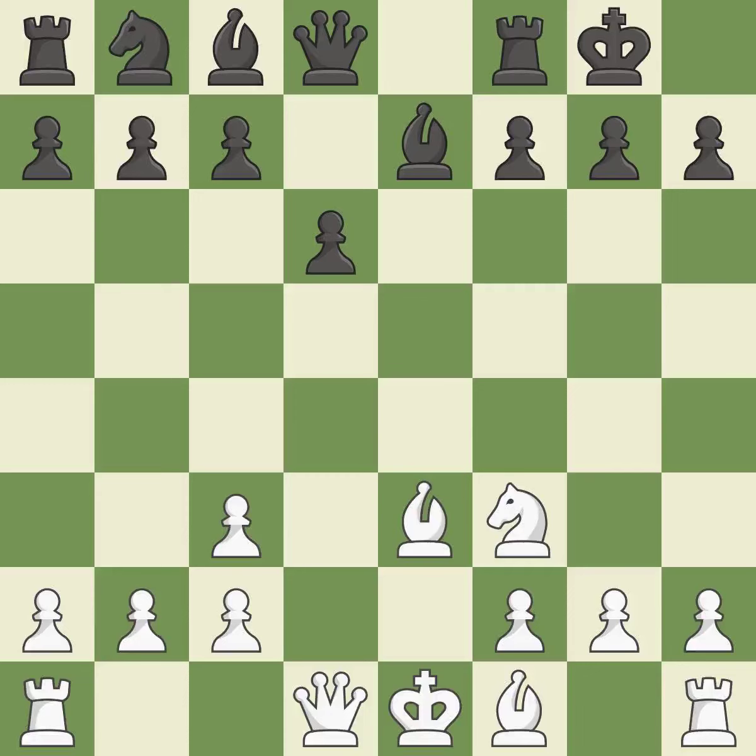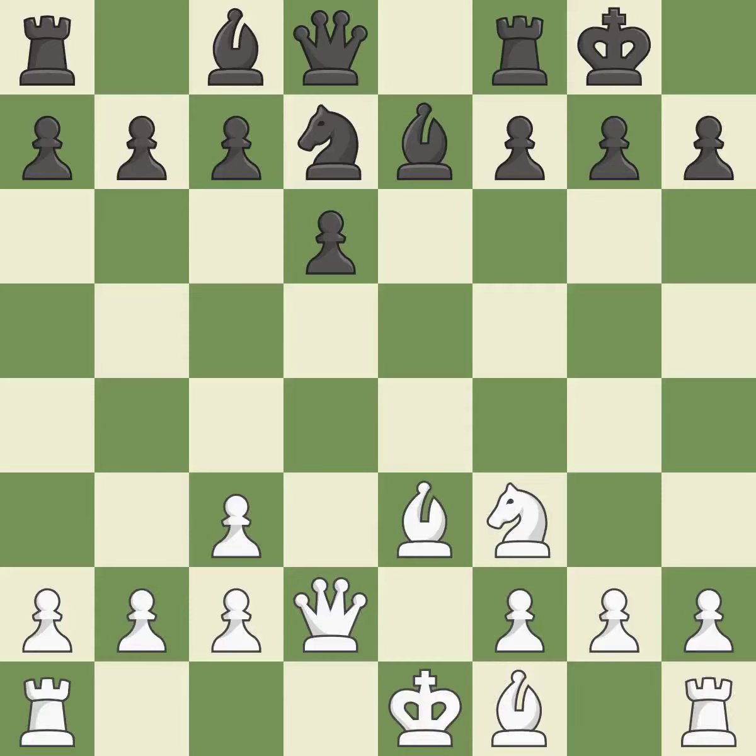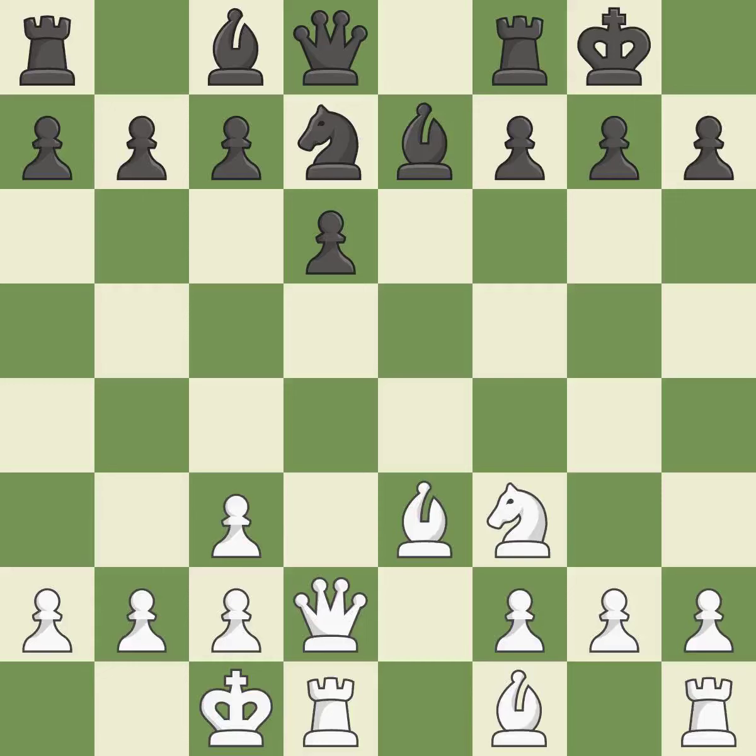Castling kingside tends to be safer because the king is further from the center. This activates a queen by developing it off of its starting square. By doing this, a knight moves out of its beginning square and into the action. Castling develops a rook while also getting the king to safety. By castling to the opposite side of the board as the opponent, the game will tend to be more double-edged.